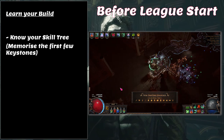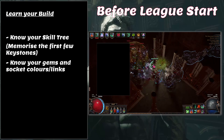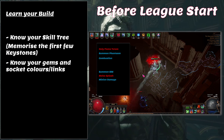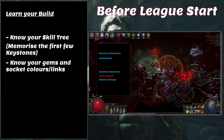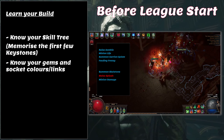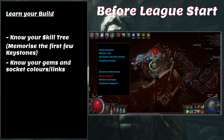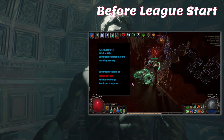Know what gems you need and when you can pick them up. For this build I start with two three-links: Holy Flame Totem, Summon Phantasm, and Combustion; then Summon SRS, Minion Damage, and Melee Splash. At level 12 I swap SRS for skeletons. On a four-link I replace the Flame Totem with zombies linked with Minion Life, Summon Carrion Golem, and Feeding Frenzy. I then add Predator Support to skeletons and a Melee Phys gem for bosses. Knowing this helps you look out for gear with the right attributes and socket colors, saving time at vendors.